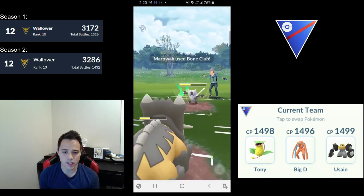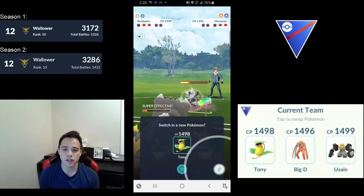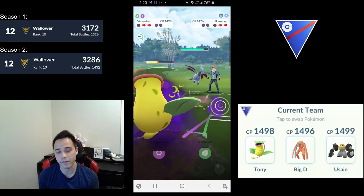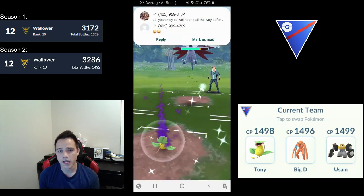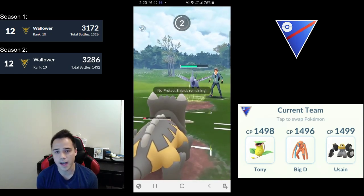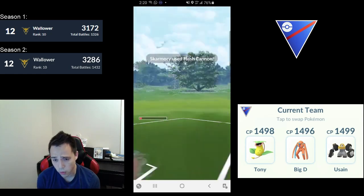Of course, it doesn't do what Bastiodon does — it can't really farm down Flyers with its fast move — but it does offer heavy Rock damage, some Electric damage, and some Fighting coverage, which is something Bastiodon really lacks.